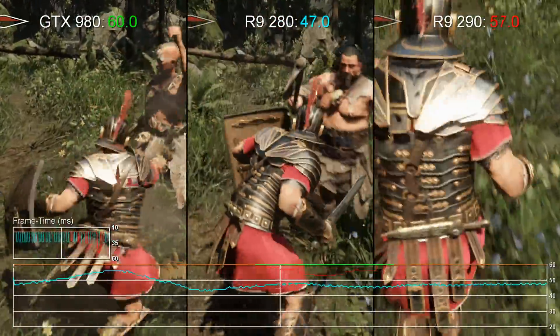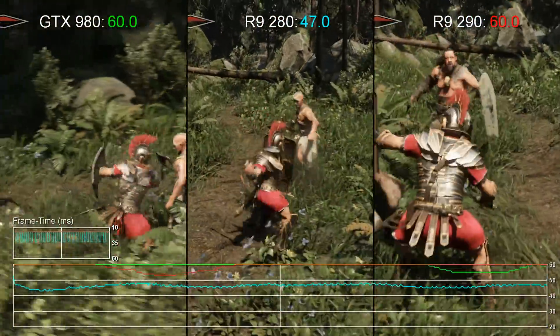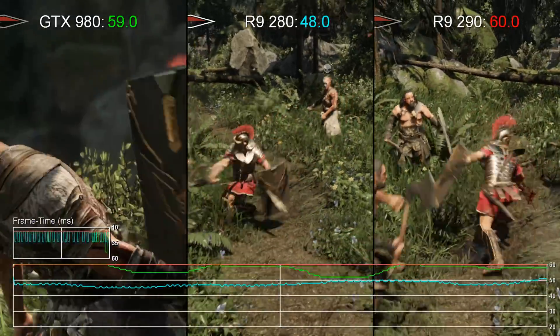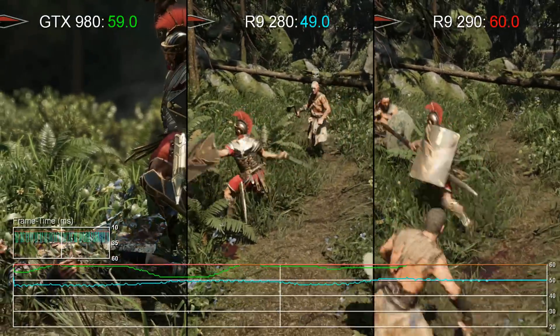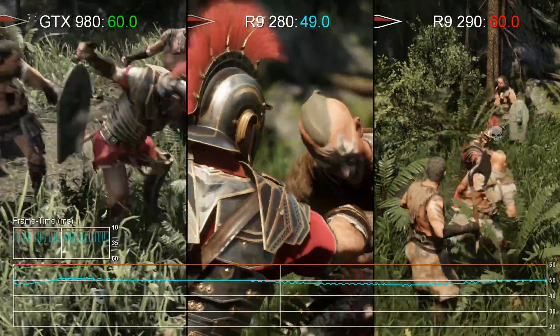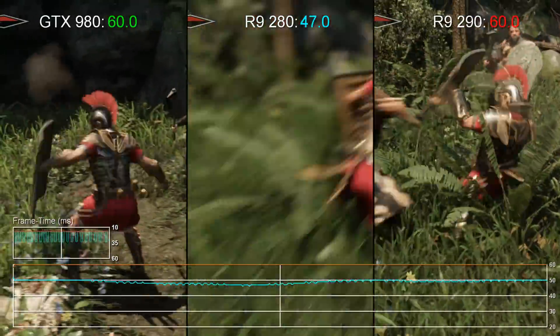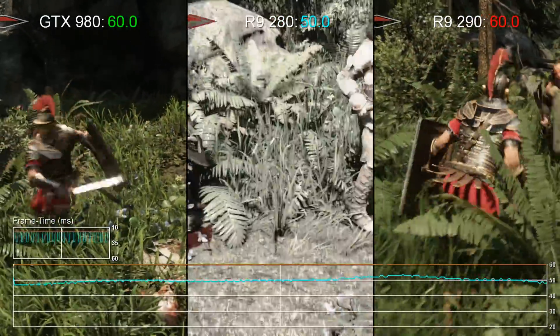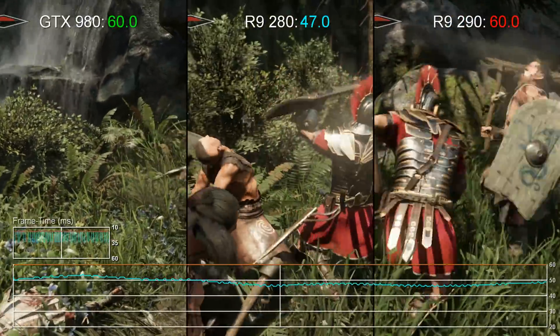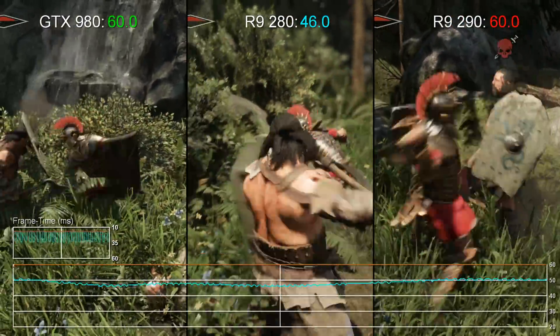Of course, it's the GTX 980 that hands in the best overall performance level, sticking most doggedly to the 60fps target. But it's interesting to note that campaign level 4's forest stages appear to hit the hardware significantly, to the point where frame rates here occasionally dip below the performance level set by the R9 290. We actually tried this multiple times across two different PCs with the same result. Perhaps Nvidia will release an optimized driver to resolve this.